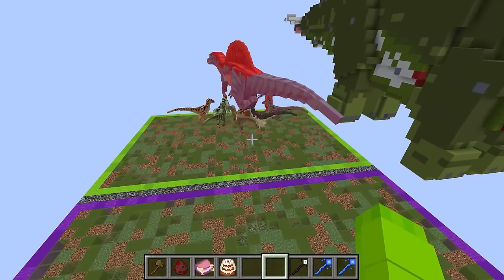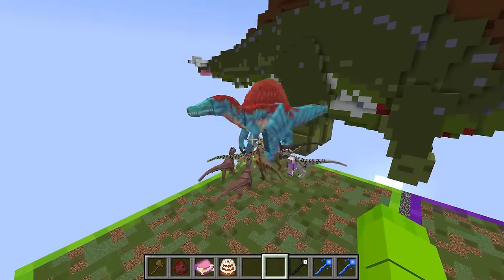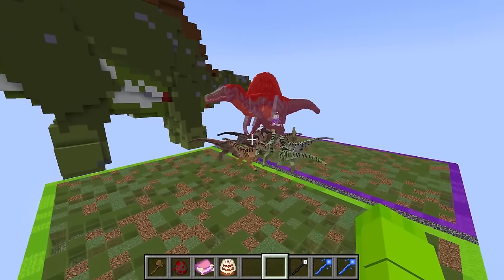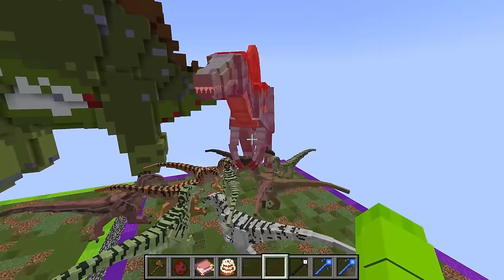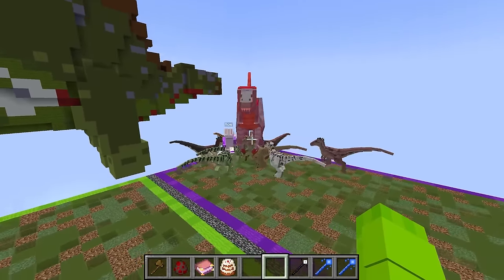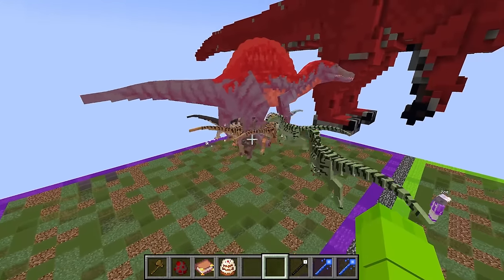Whoa, Zoe, you spawned in a bunch of Velociraptors. Yep, they usually run in a pack. That dinosaur you spawned in looks so cool. Yep, this is the Spinosaurus and he is extremely strong. Look how much bigger he is than all your Velociraptors. He is super big, but you did only spawn in one so I think I still have a chance. My Spinosaurus is super big — that means he's super muscular — so there's no way this Velociraptor pack can take him out.